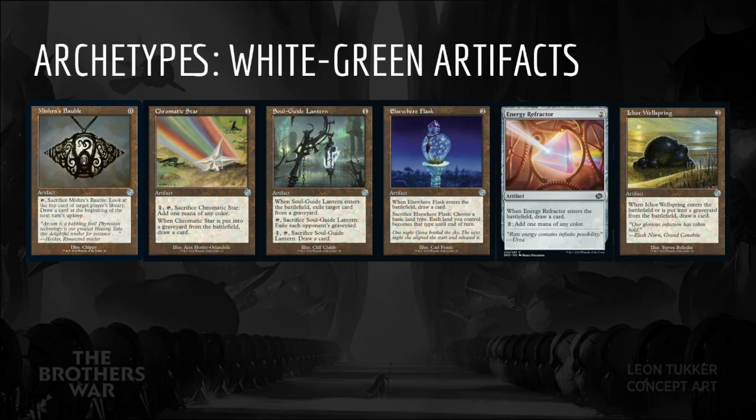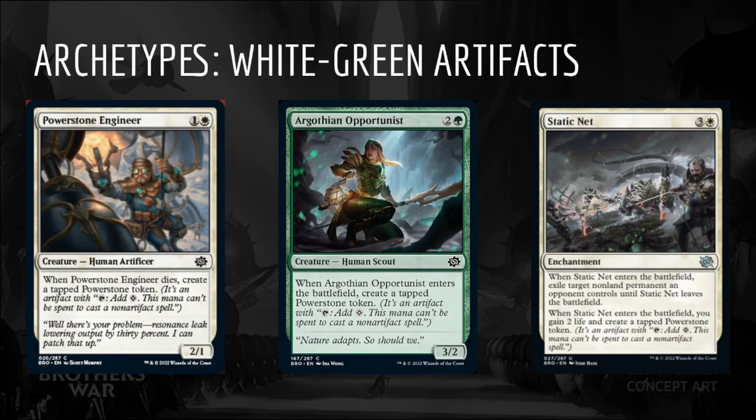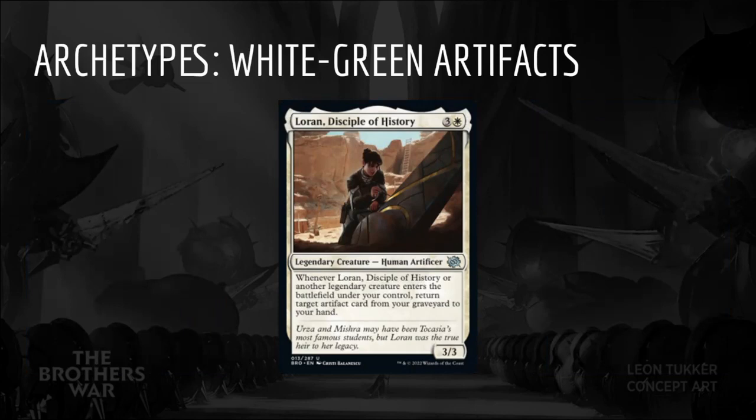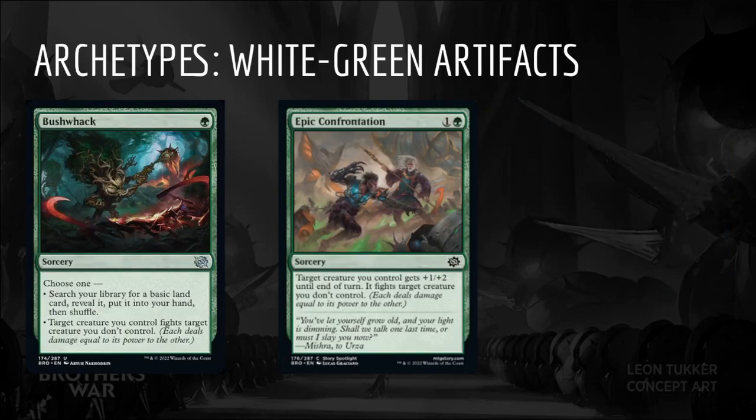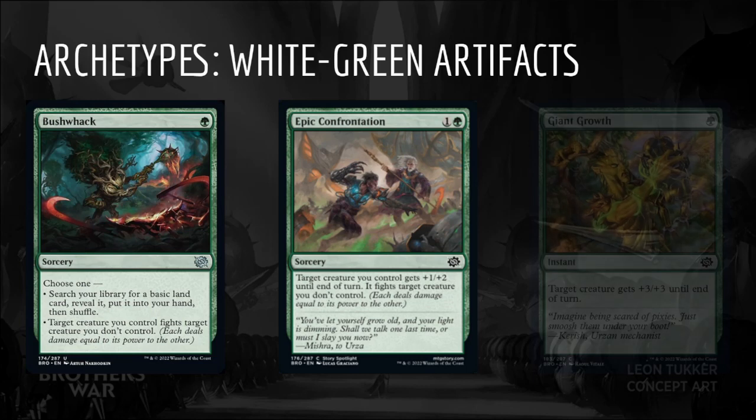Cheap artifacts that draw cards like Mishra's Bauble, Chromatic Star, Soul Guide Lantern, Elsewhere Flask, Energy Refractor, and Iker Wellspring are effective ways to get triggers, along with cards that create Power Stone tokens such as Power Stone Engineer, Argothian Opportunist, and Static Net. Many of these artifacts are great targets for Loran, Disciple of History. Any Power Stones we create will not only generate triggers, but can help cast big finishers like Steel Exemplar, Boulder Branch Golem, Combat Thresher, and Iron Craw Crusher, or fuel Argothian Sprite's activated ability. This deck may struggle a bit with removal, but green does add Bushwhack and Epic Confrontation, along with an excellent combat trick in Giant Growth.